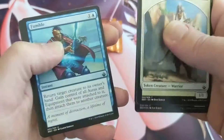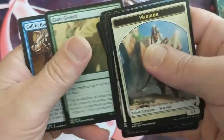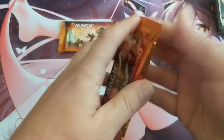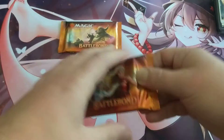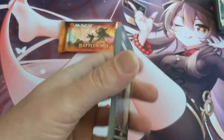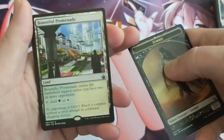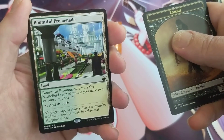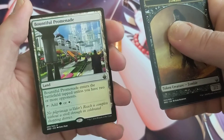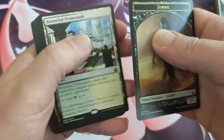Jubilant Mascot. Okay, two left — let's see. And hey, there we go — Bountiful Promenade! Nice, I am super okay with that. I tend to play green and white in a lot of my decks, could use another one. Fantastic.